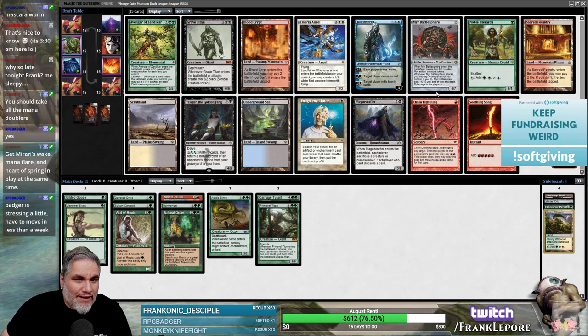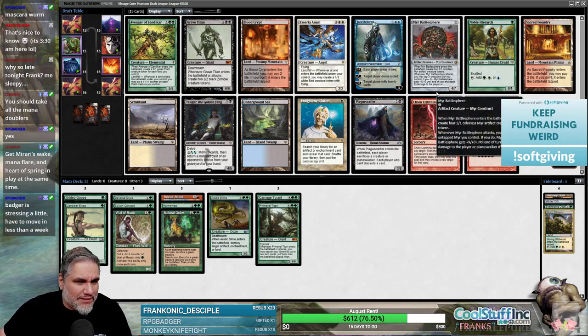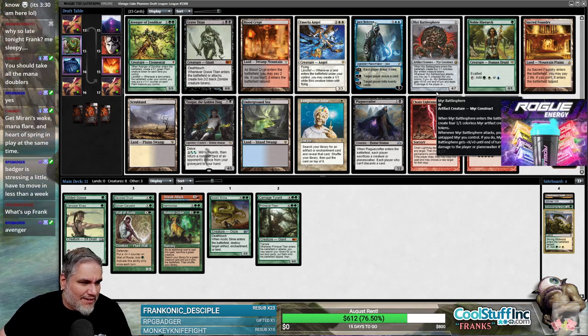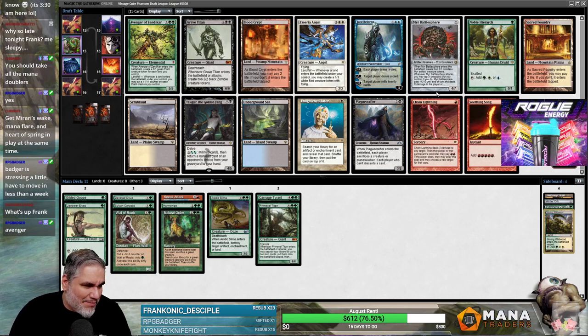We have Avenger of Zendikar and Myr Battlesphere — I think those are the two picks here. Oh, what up Disco Biscuits! Badger is stressing a little — he has to move. As someone who has moved twice this year, trust me I know your feeling. Get Mirari's Wake, Mana Flare, and Heart of Spring and play them all at the same time — is that the Kerwit challenge?